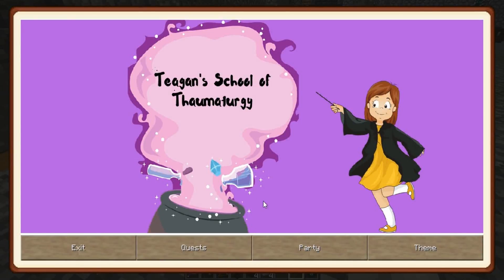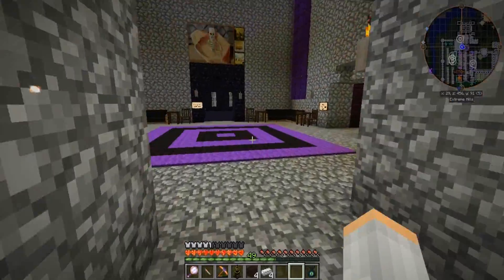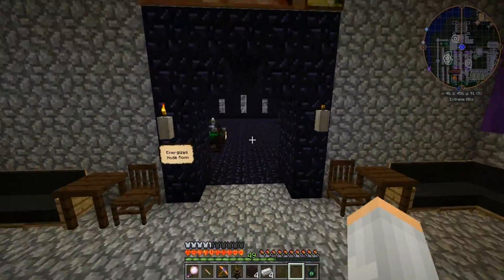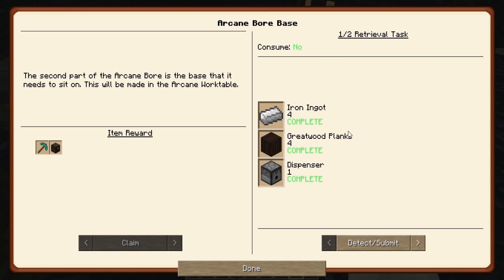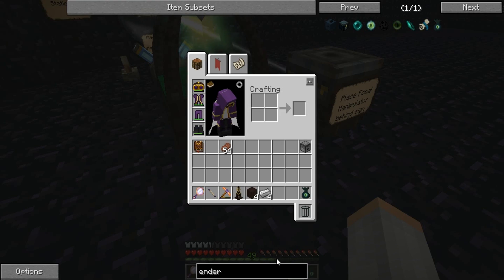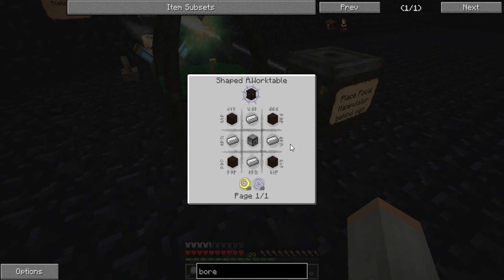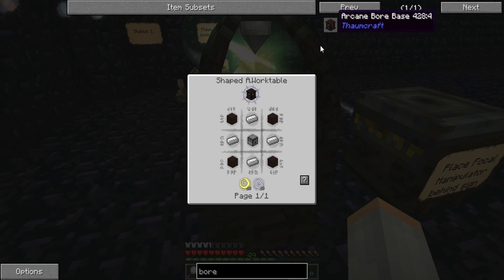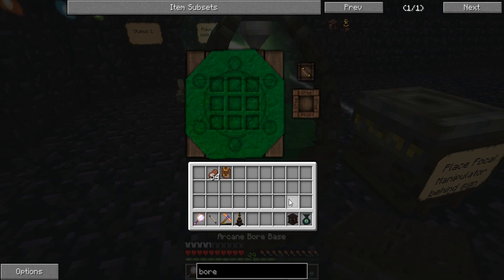That updated — ding ding ding — and it didn't say we had to research it, so I'm just assuming it's got to be Arcane Bore Base. So bore base like that. In the corners around the dispenser — like this, like that, and like that.